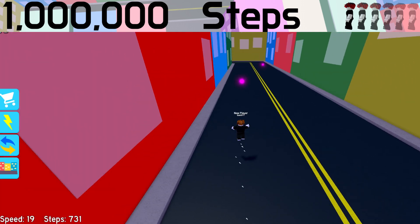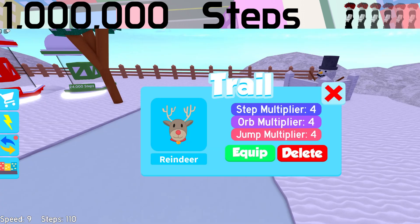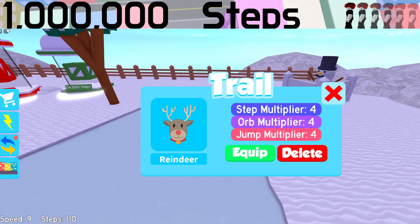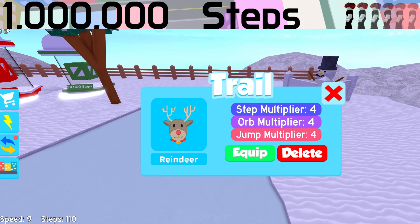In the city there are also crates — you can buy these to get trails. These will multiply the amount of steps you get for every step you take, the amount of steps you get for every orb you collect, and for some reason how high you jump.